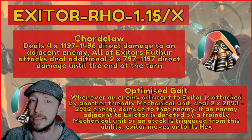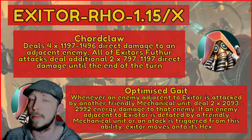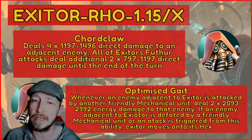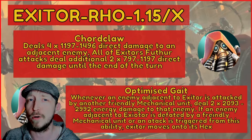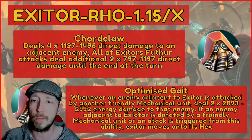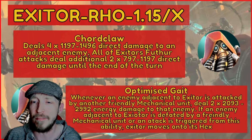This is going to be amazing for a lot of characters you can pair with. Whenever an enemy adjacent to Exitor is attacked by another friendly mechanical unit, he just keeps on attacking. Tan is going to be an amazing pairing, Aleph Null is another great one — if you had a full mechanical team, every time a summon does damage to an adjacent enemy, he just keeps slashing and slashing, racking up really hefty hits. He's definitely going to be a big boss killer, up there with Ragnar.